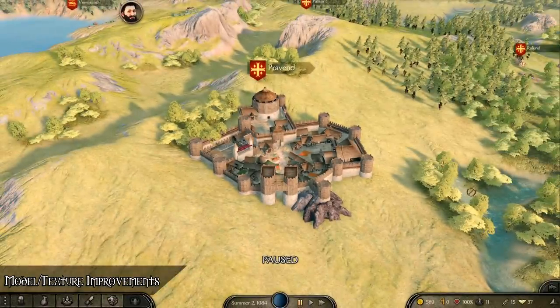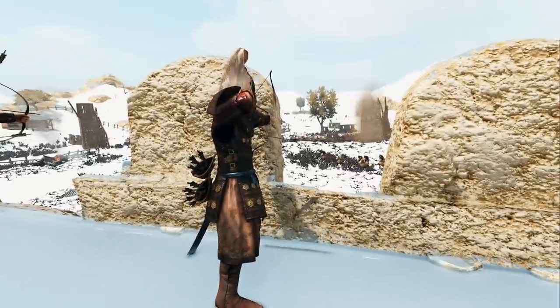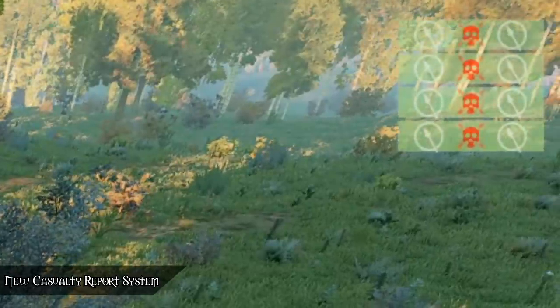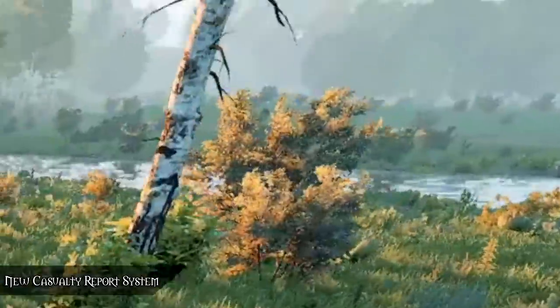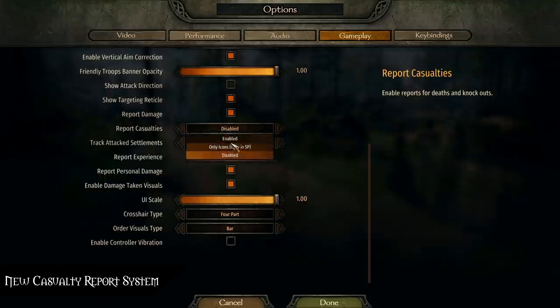They improved some of the Vlernian settlement models and textures. Regarding the UI, TaleWorlds has implemented a new casualty report option for non-hero troop kills and deaths — a variant without the troop name — and I really like this change. That they added it with an option to revert back to the old report system is just great for those who want to see who killed whom.